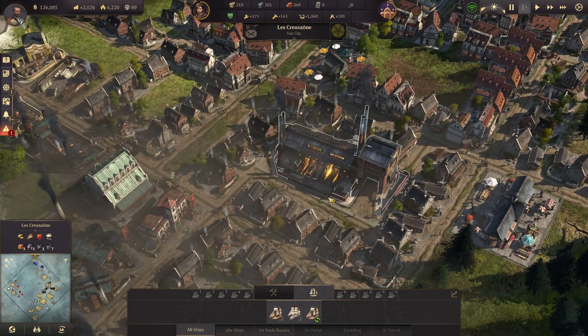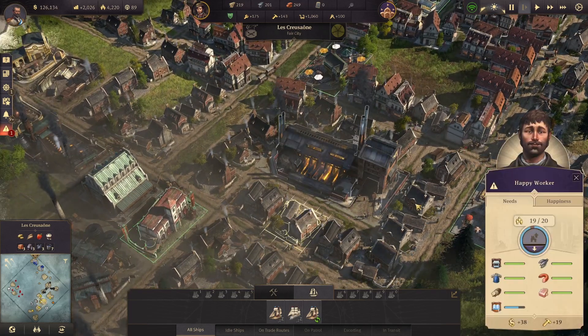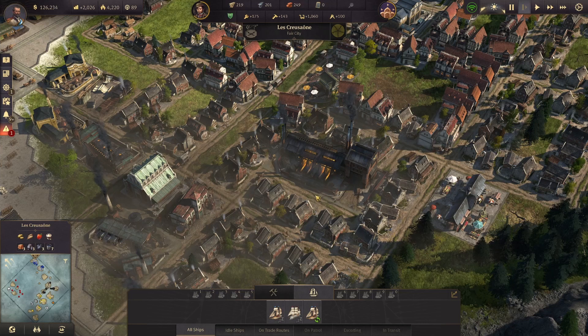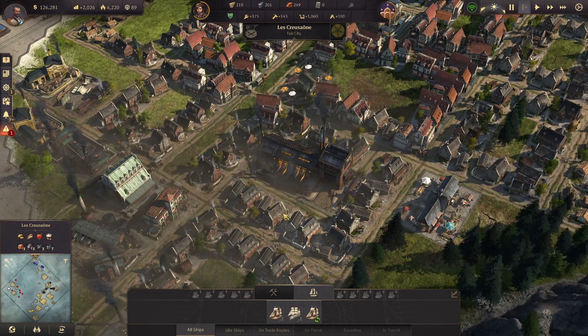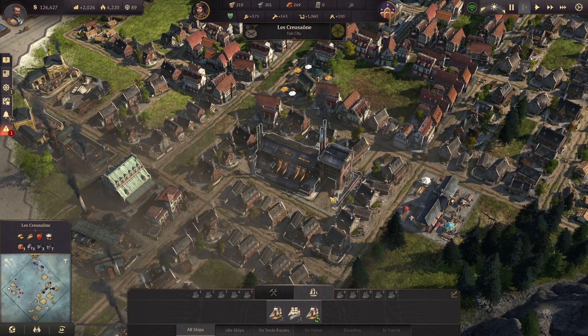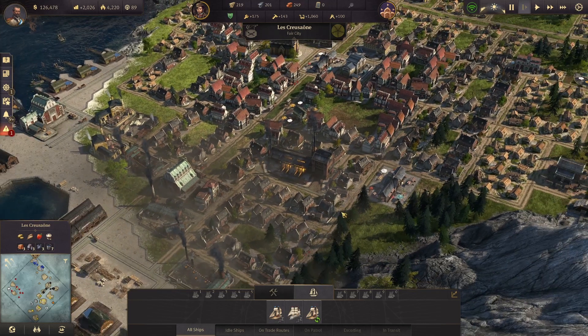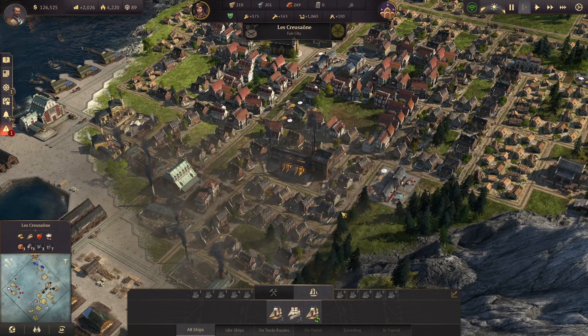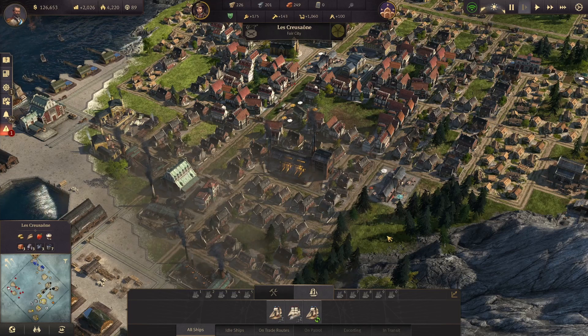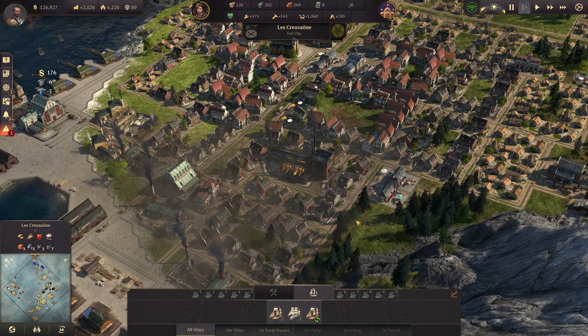Another comment I've seen is: doesn't building factories hurt the health of nearby workers? It does to a small degree. There's no actual visible stat for how much pollution is affecting illness, and I think it might just be island-wide pollution that affects it. But it's not that impactful. If you've been watching me for the last two years, I build factories in and amongst my workers in mass amounts and you rarely see me have huge outbreaks of illness. It's a very minor impact.